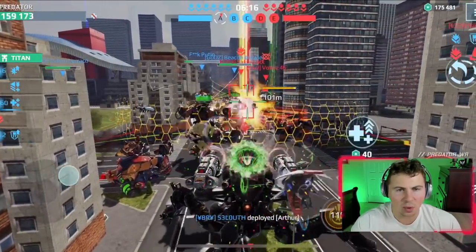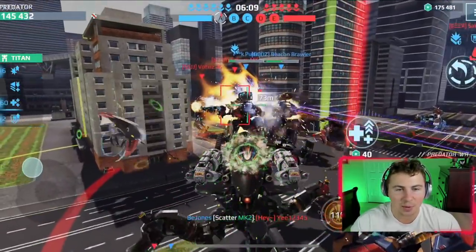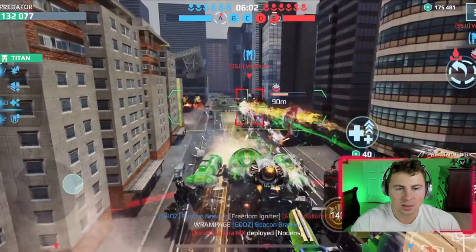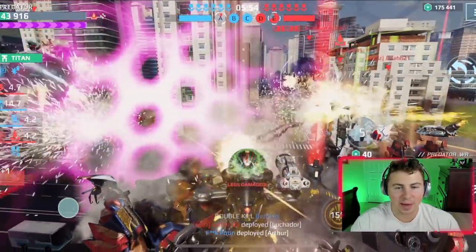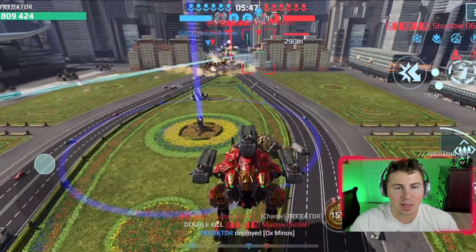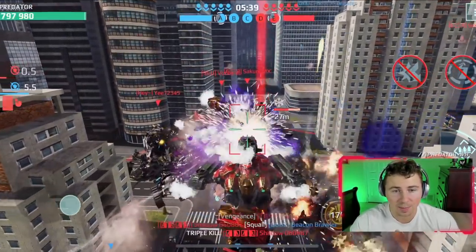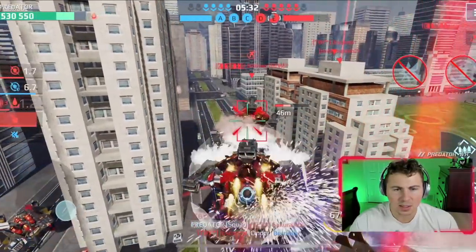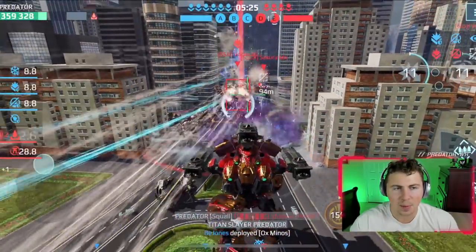I didn't even notice they switched this beacon to red — which is not good because now we can't drop in reinforcements. Push them off the beacon! We almost have the beacon, but they dropped in more reinforcements — now it's not looking good. I wish my teammates had Luchadors or something. Let's just run this thing into the enemy home beacon. That healing kept all of our teammates alive for a lot longer. Double kill — Titan Slayer! We're cleaning up. We've got to play another game with the Weyland.